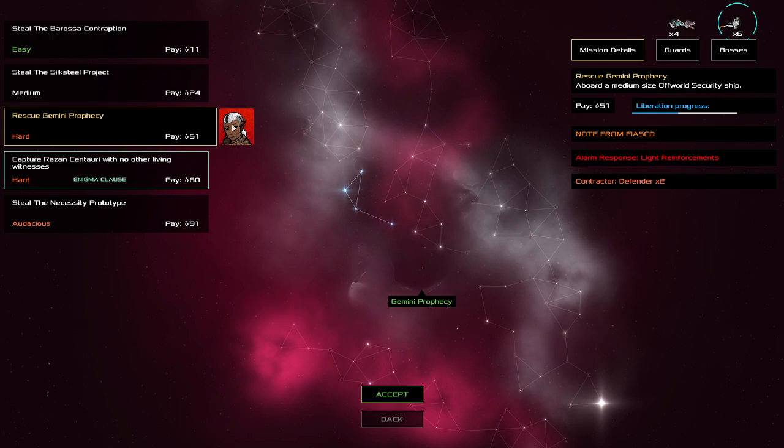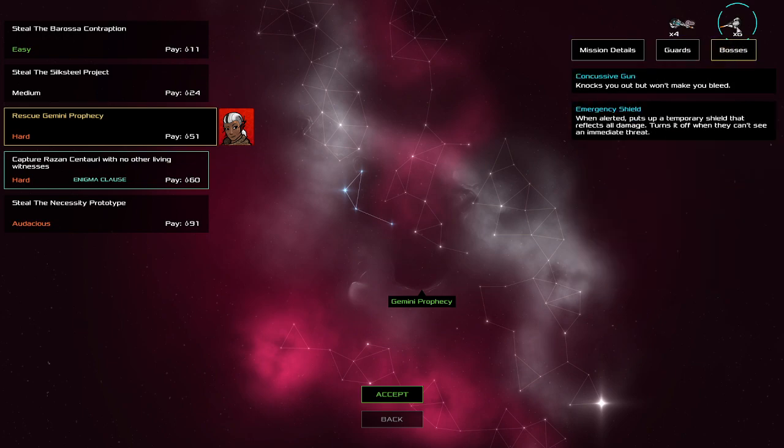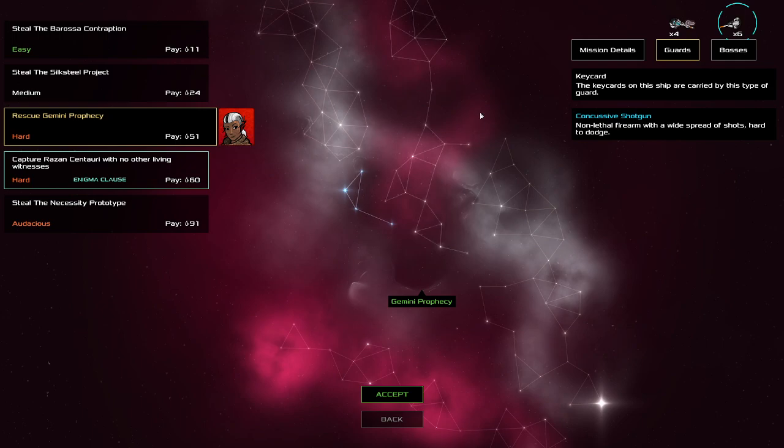Let's see what missions there are. We'll get the note from Fiasco — it's been on my radar. We do the mission so we'll get it a bit cheaper, that's probably a good idea. Two contractors, six guards — these don't look too difficult. Yeah, I think we can do this one.